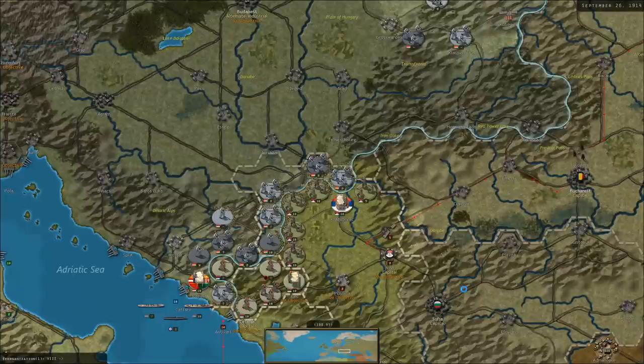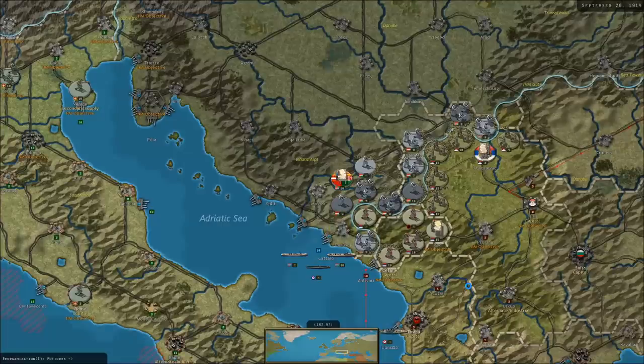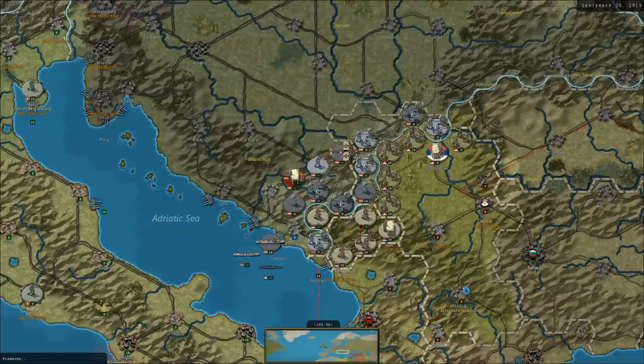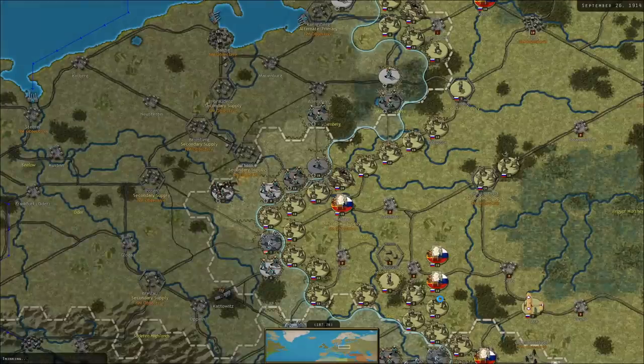They took the bait — they moved that unit into the salient I had set up. So here's the question: do we have another defensive line we can retreat to in Serbia, or is Serbia done? We've got a slightly narrower front in the south there. Is that something maybe we need to consider this turn?